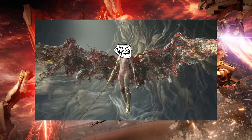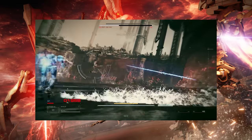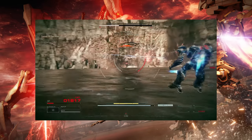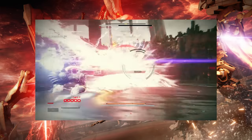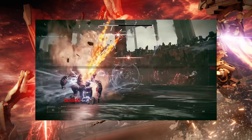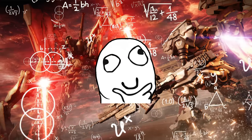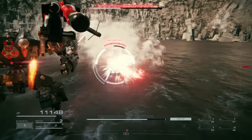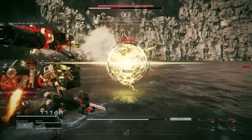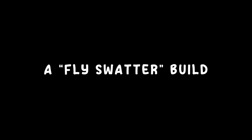Before we get into the fight, let's talk about how I came up with this build. Essentially the boss moves so fast that I couldn't land hits with my original energy build. It was either I didn't do enough damage to stagger, I would run out of ammo, or she was just evading every attack. So I thought: how do you hit something that moves extremely fast? You wait for that split second when it stops and try to do as much damage as possible. Essentially a flyswatter build — that's how I came up with the name.